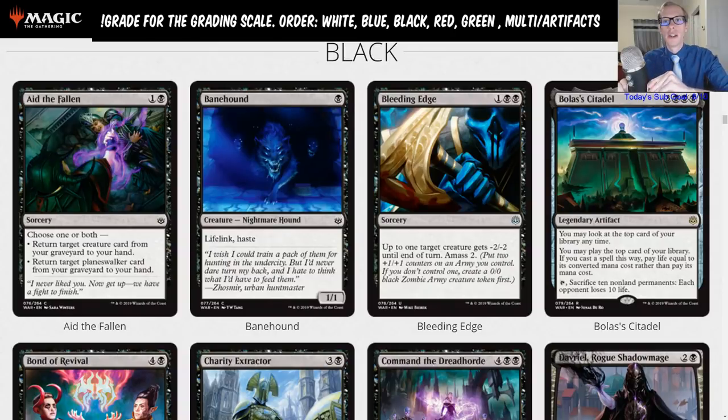I'll quickly go through the grading scale. An A is a format staple among multiple decks. A B is a defining card in a singular highly played deck, or a role player that sees play among multiple decks, or a very common sideboard card. A C is a powerful card that sees play in fringe decks or a fringe sideboard card. A D is a card you'll sometimes see in standard but it's underpowered or a janky build-around card. An F is a card that shouldn't see any standard play, and Fs are only given to mythics and rares.